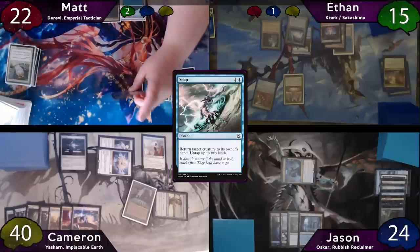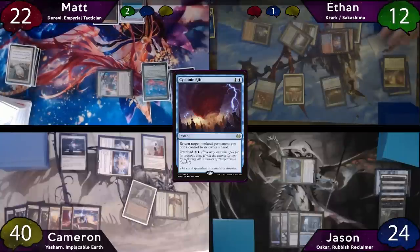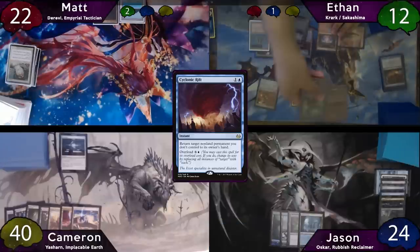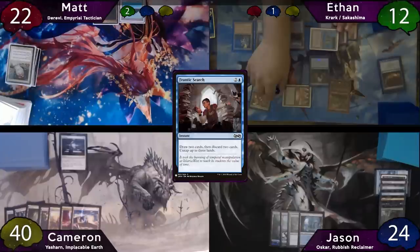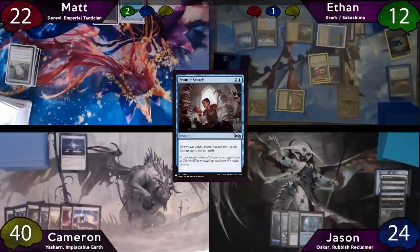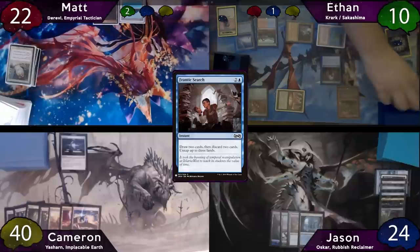Matt will then move to combat and give Ethan a hug in the air. Matt will then pass the turn, and Ethan stops on end step to overload Cyclonic Rift, taking three damage from his lands. The turn is now Ethan's, and now's his chance to storm off. He starts off by casting Krark with one colorless floating. He'll then recast his Frantic Search, and he'll win the flip, getting a copy of it. With the copy on the stack, Ethan will tap his Ancient Tomb for two mana, taking two damage. He'll then draw two and discard a Force of Will and Stifle, then untap three lands.